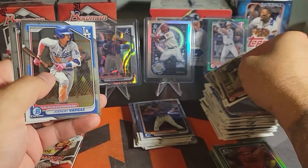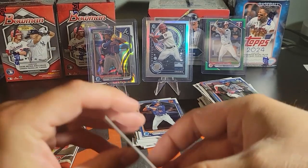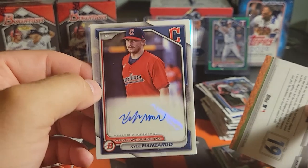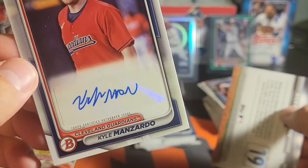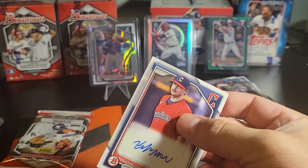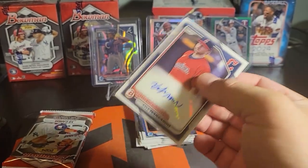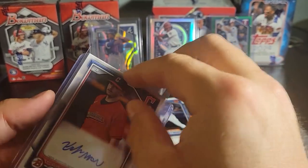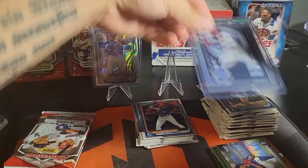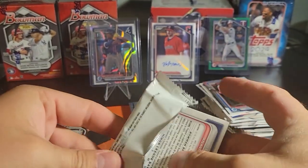We got a backwards card — I don't know what that means in Bowman. Obviously it's Kyle Manzardo. Kevin Sim on the chrome — is this gonna be an auto? A paper auto? Yep. It's like a scribble — what is that? Hey, it's still an auto, it's a sticker auto. What the heck is that signature though? We'll take Dylan down and throw the signature up there. I'll have to check into that kid too for sure.